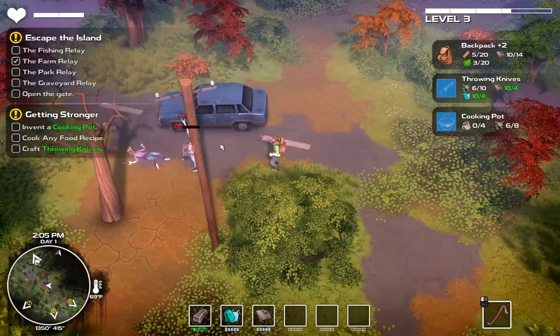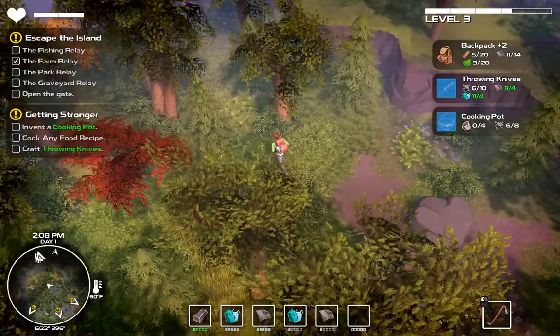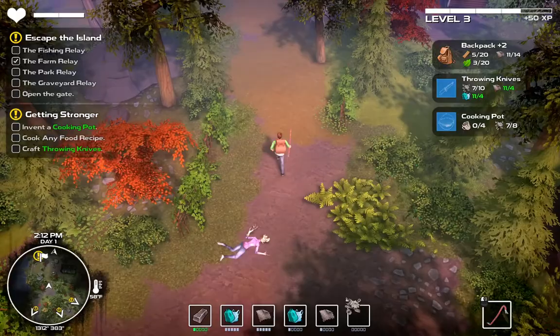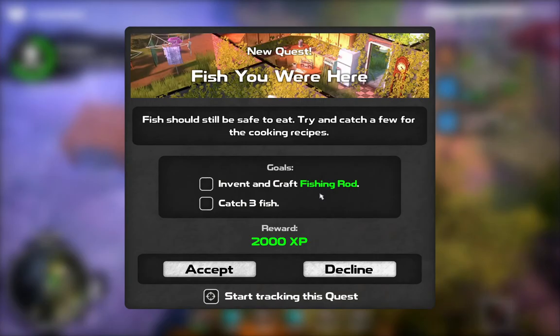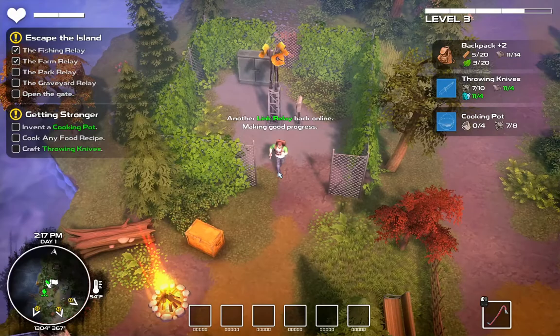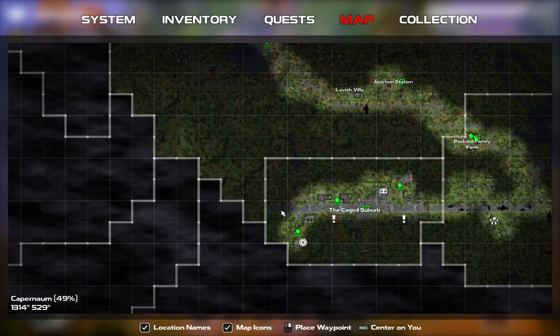Currently there are no guns, but there will be in the future. In the control scheme there's a fire command, and during the trailer it looks like they're intending to eventually allow guns. Invent and craft a fishing rod. Catch three fish. Another link relay back online - making good progress. Now we need to take care of this one. There are a lot of zombies in this region; in order to open up this gate you need to clear out zombies from both sides of the gate without using a campfire.